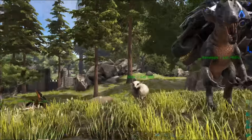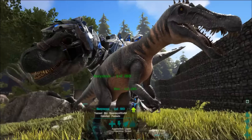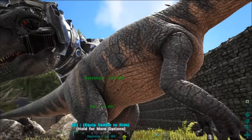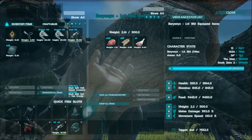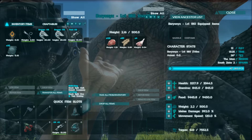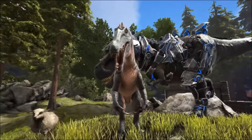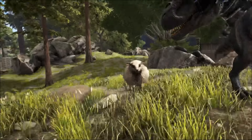Here we go — we've got three of the new dinosaurs. We have the Baryonyx; I was really looking forward to this creature. I've spawned in a level 120 and its stats look good: good HP, good stamina, weight, melee damage, and movement speed. The idea of this one is it's going to be a fantastic swimmer, so we'll have to test that out in a more in-depth look.